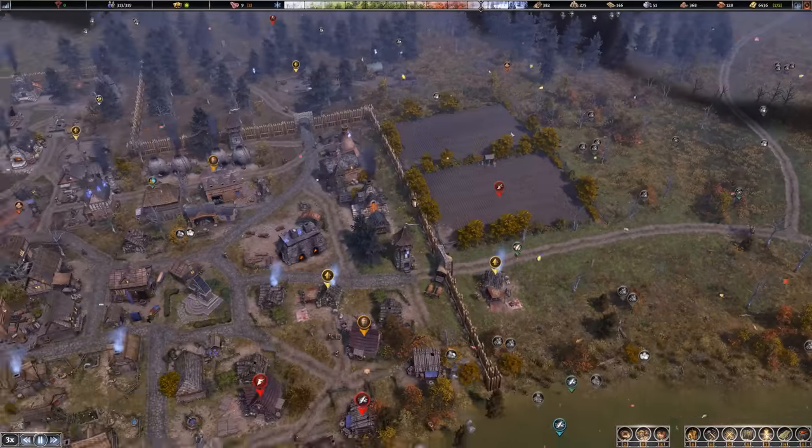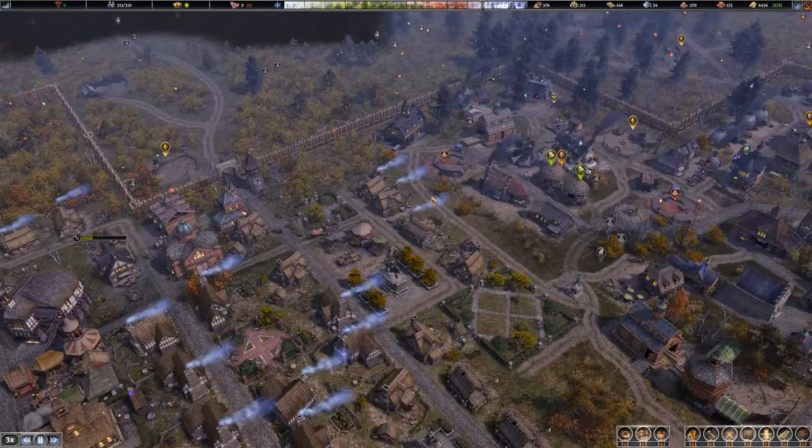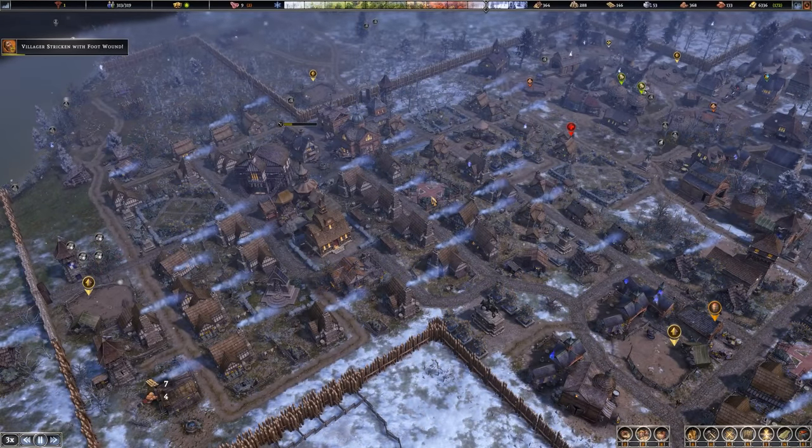The cart AI seems to work in a pretty intelligent way — it focuses on delivering large amounts of goods the furthest distance possible, which is great. Because otherwise, that would be very difficult to micromanage.